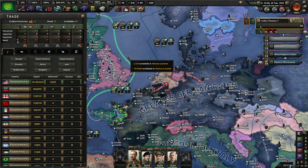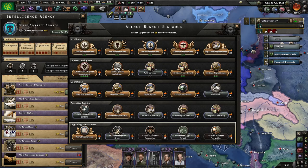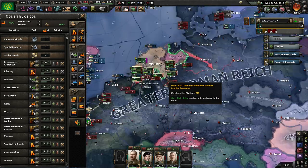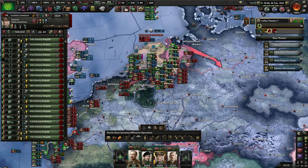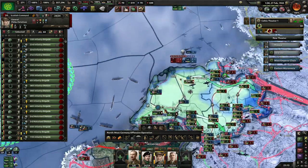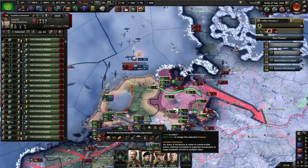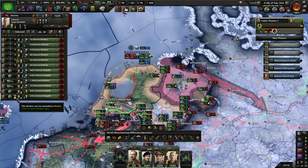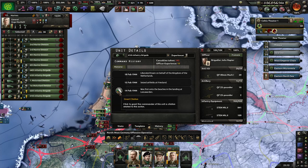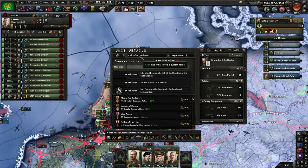It's going a lot better than I had expected, which is worrying. America, we need more oil. I need to wait for everyone to be in position first. The 6th infantry brigade was the first on the beaches and they're not even a marine unit - just an infantry division.